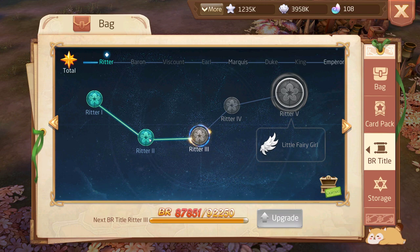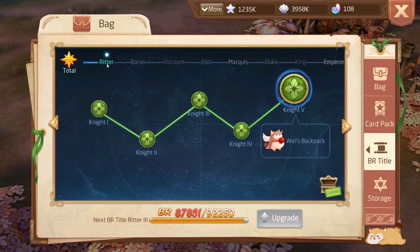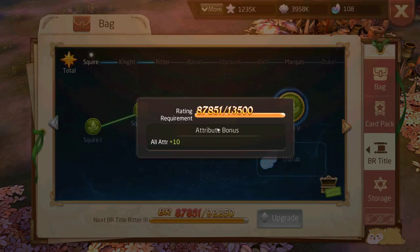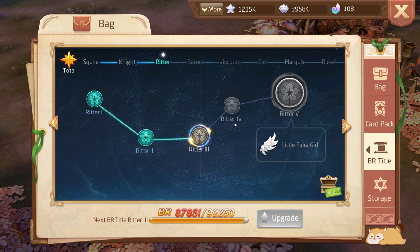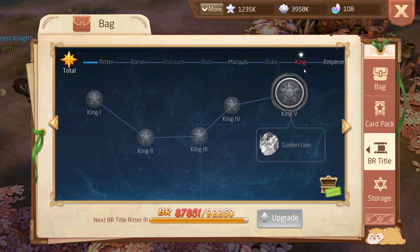At 87,000 battle rating you can redeem the title Associate. I'm currently at Ritter 2, and each title tier gives bonuses — for example, 500 HP for one tier and 50 attack for another. I recommend redeeming all the titles the second they become available. Eventually at the max title, Emperor, you need 967,000 battle rating, but the server-based level caps prevent anyone from jumping too far ahead on day one.